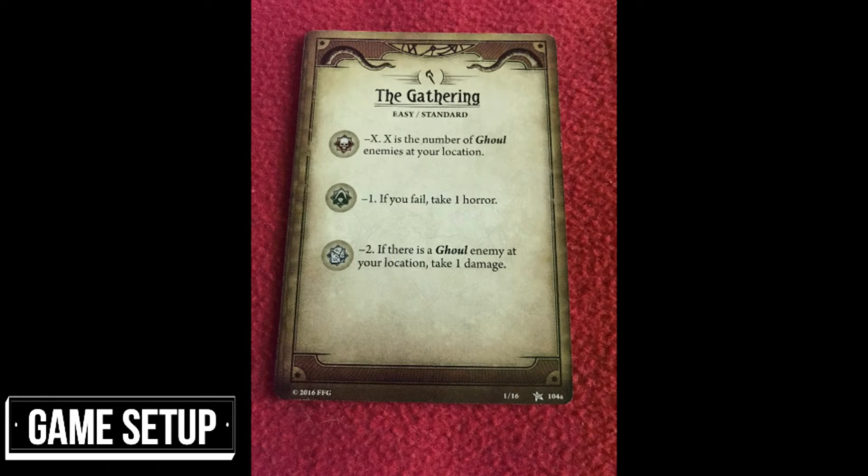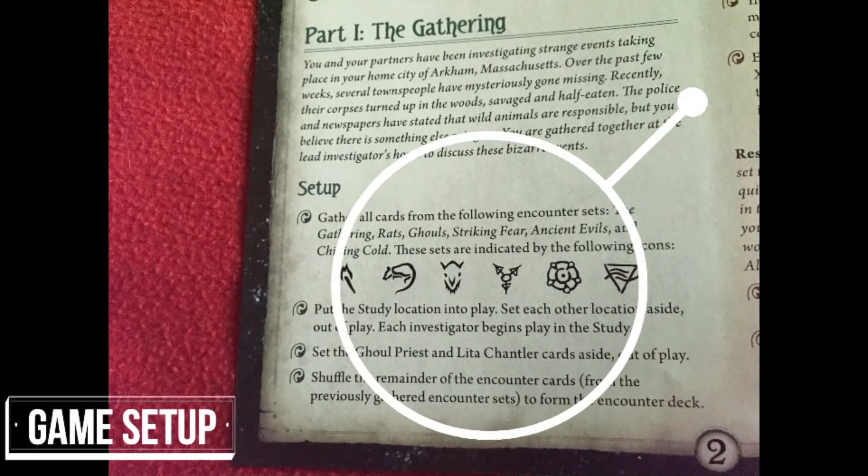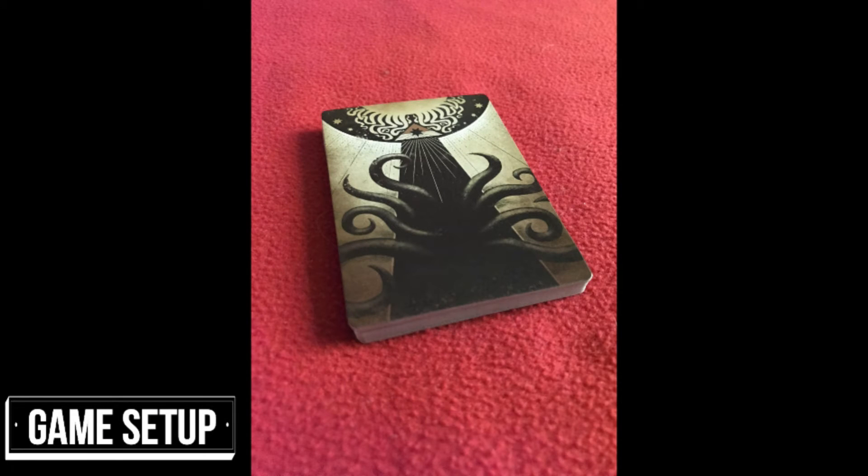There are also other tokens here which will be used with the instructions on the scenario card. Next the players assemble the encounter deck from the specified encounter cards for the scenario. These cards represent the dark forces that work against the players in the investigation. The cards have specific symbols for easily locating them — shuffle this deck together and set it within easy reach of all the players.